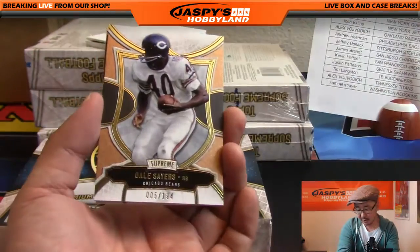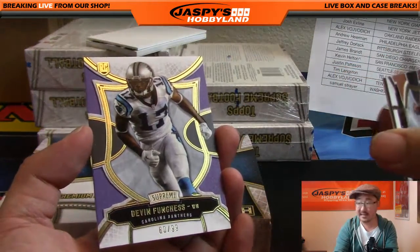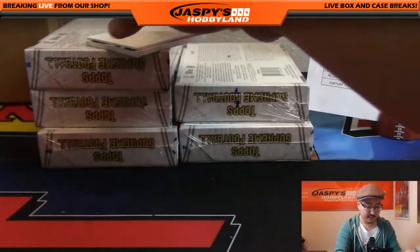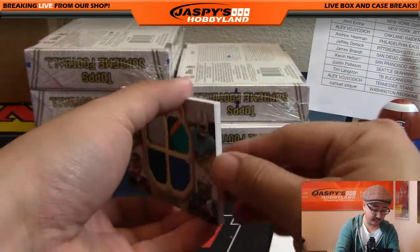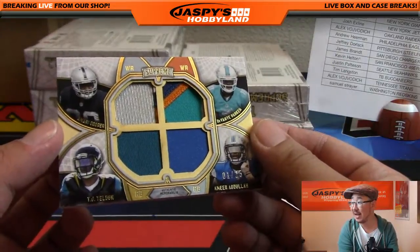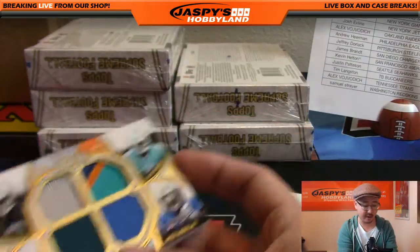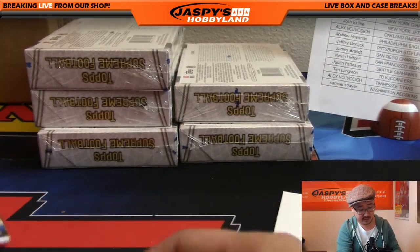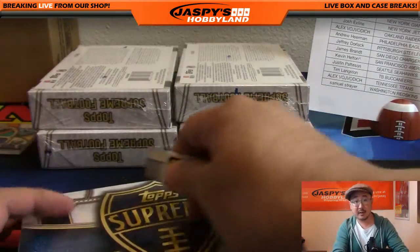All right. There's Arian Foster. There's Gale Sayers, 005 to 194. And Devin Funches, 60 out of 99. And we've got a quad relic — it's a multiplayer quad relic, 1 out of 25, nice low number: Amari Cooper, Devontae Parker, TJ Yeldon, and Amir Abdullah. That'll be a randomizer at the very end. Nice. Set that aside.